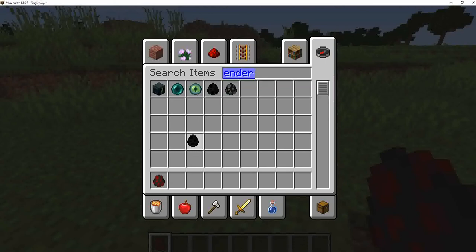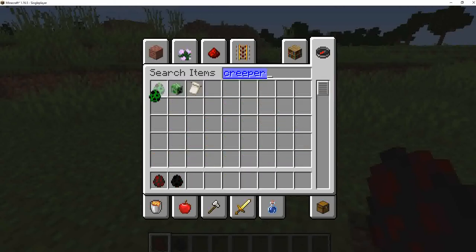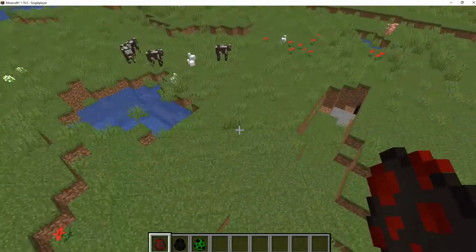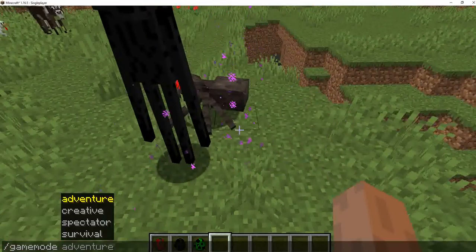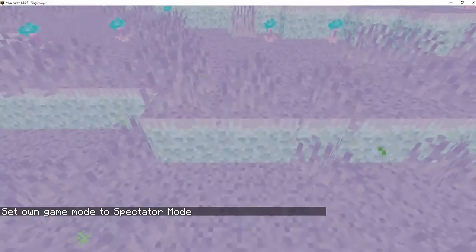Spider, enderman — yes, you're gonna want to get one of these or a creeper. For this to work you're gonna have to be in creative mode, because you have to get into spectator. All you're gonna want to do is find these mobs and then get on spectator.